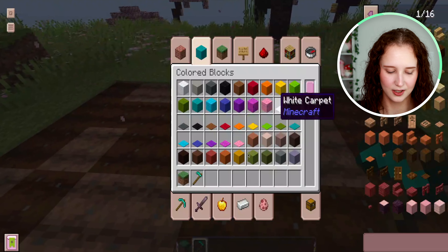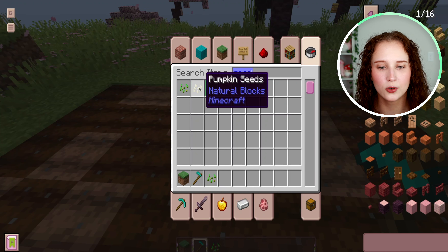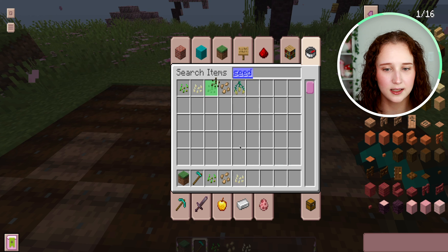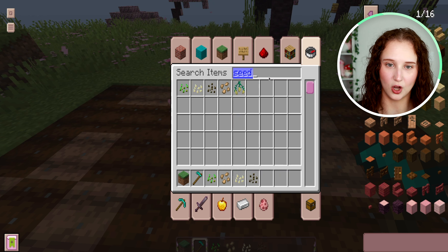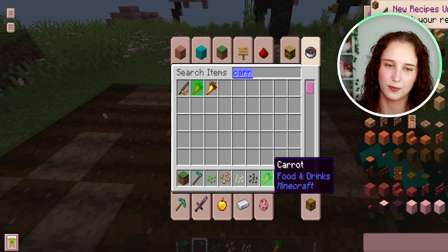Next, what you need to do is have some seeds. There's wheat seeds, there's beetroot, there's pumpkin, there's melon. You can also get carrots and potatoes.